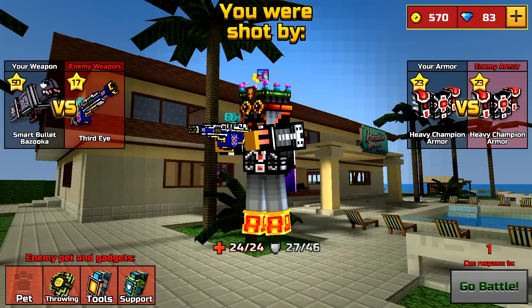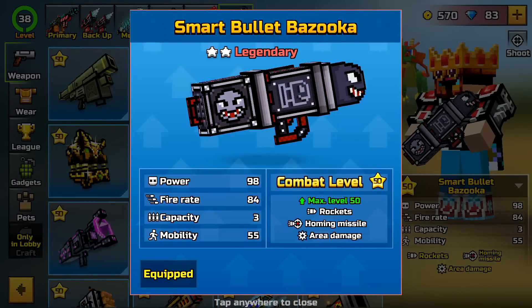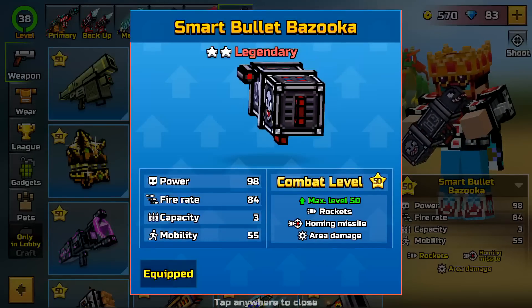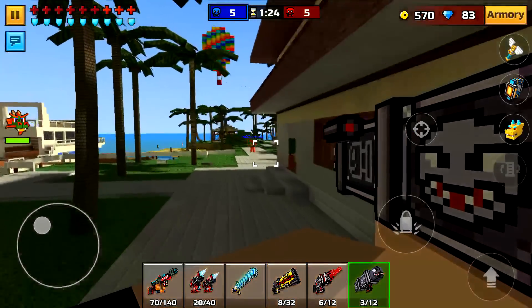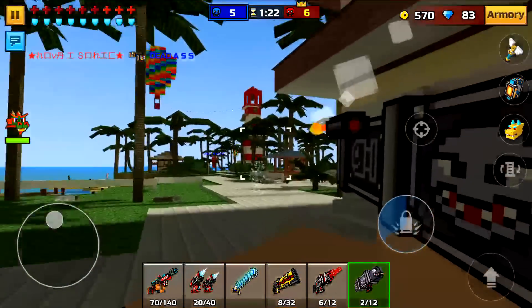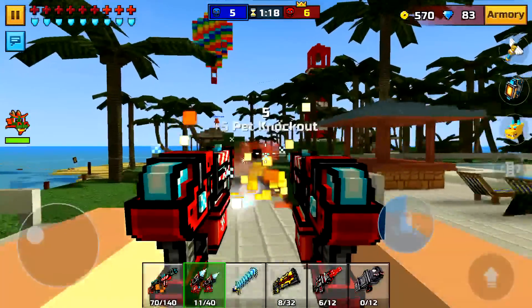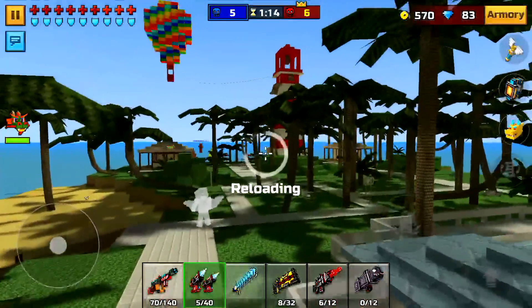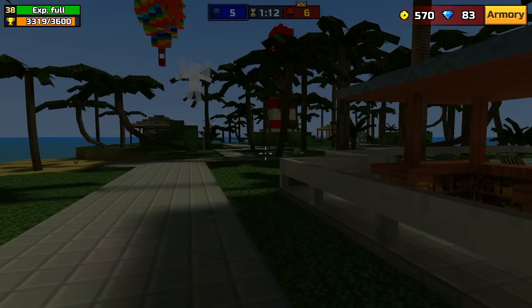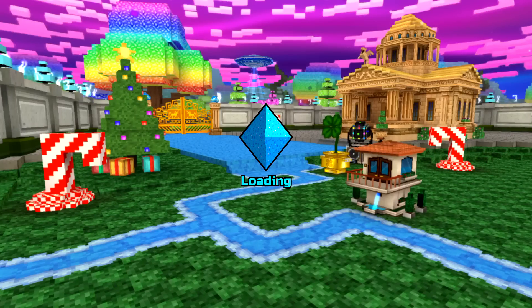I just wanted to make this quick little video showing about this new bazooka. I'll let you guys see the stats real quick — putting them right up on the screen. It is a homing missile, so I mean why wouldn't it be good? It's also a legendary. I'm not sure how much it costs considering I got it for free.